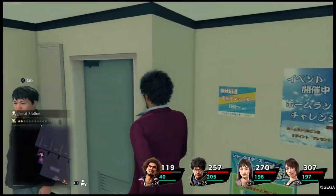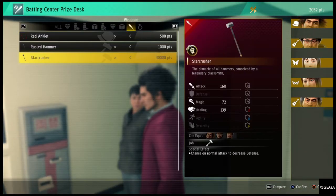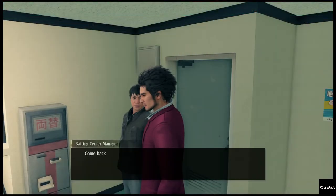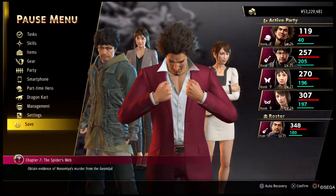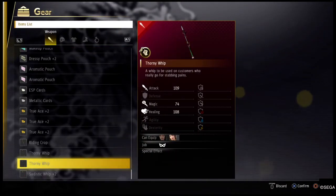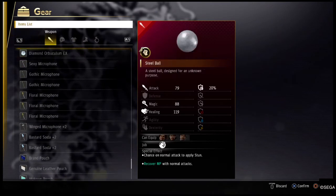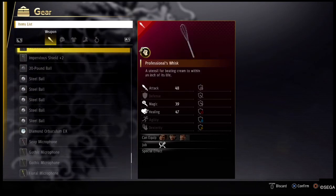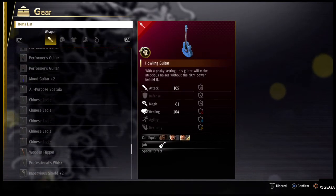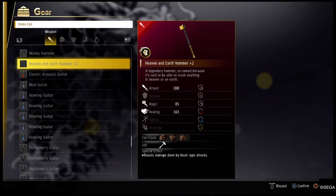Like I said though, the Star Crusher is 160 damage. The sledgehammer I just upgraded — that does 188 damage.